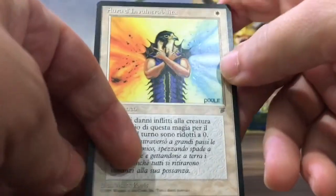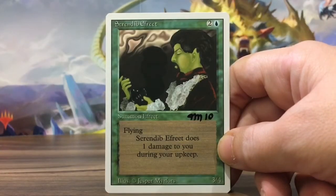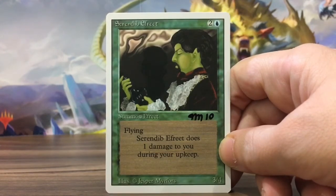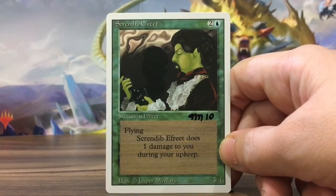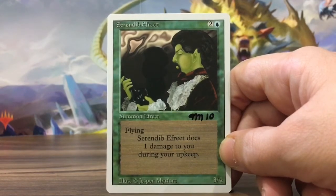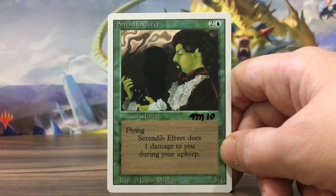The Indestructible Aura artwork is by Mark Poole. So those are the cards. Here's a little spoiler about an upcoming video — this one is a Serendib Efreet with the wrong artwork, a revised misprint.